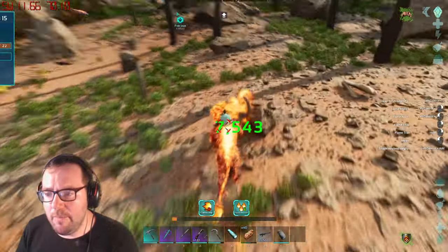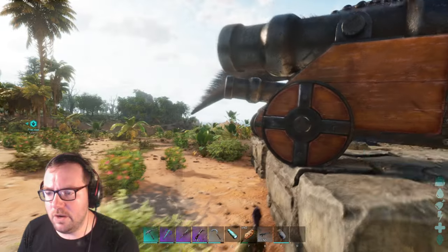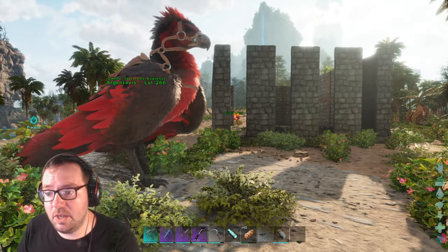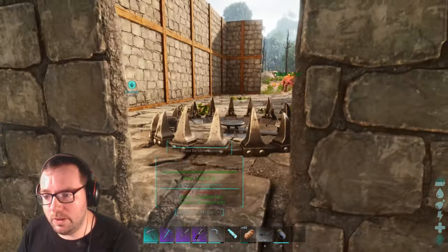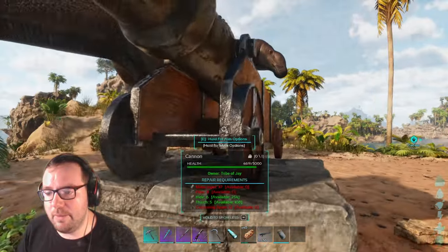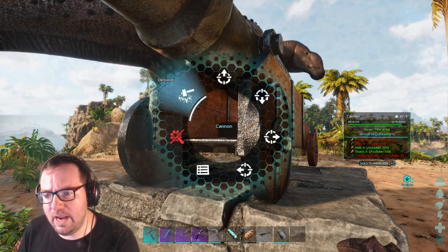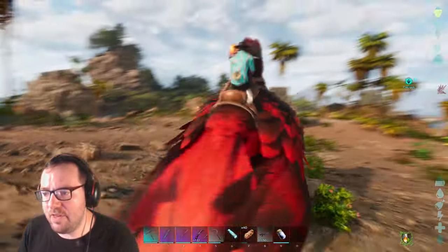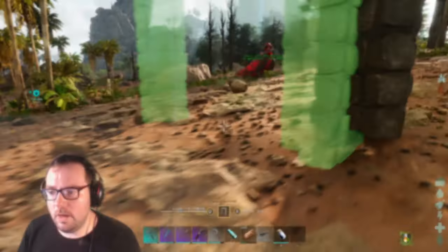Let me go back to base, make some gates, and then we'll go from there. Let me just kill this pyromane real quick. Unless I build a trap around him — that could work. Let me go ahead and pick up these bear traps. The cannons have been damaged so I won't be able to move them. I may have to get some new cannons. I'm not ready to give up just yet. This may look tough, but I think we can do this. Let me just go back to base, make another cannon. I've got another idea.